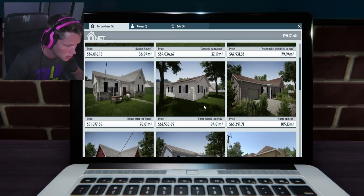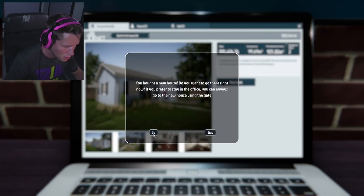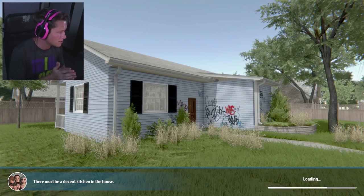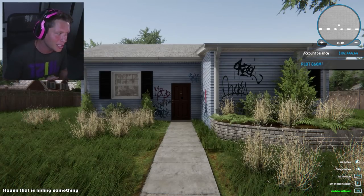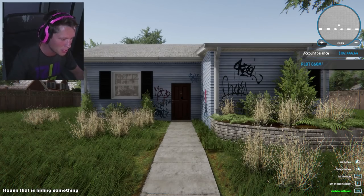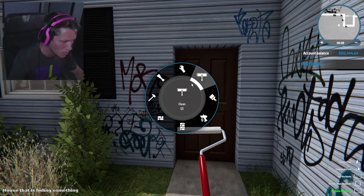So I'm gonna go ahead and go into our browser. I'm looking for the house that is hiding something just because it's a small house, and ooh, number of floors: two. Does it have a bunker or something? We're gonna buy this thing. The only problem is, for this new feature that I want to start using, we're gonna need some money because it gets a little bit expensive, so I wanted to get this because I know we can make some money from this.